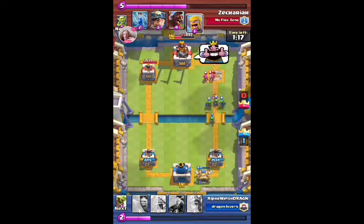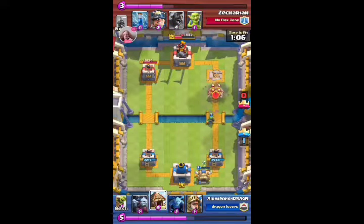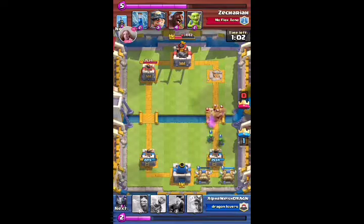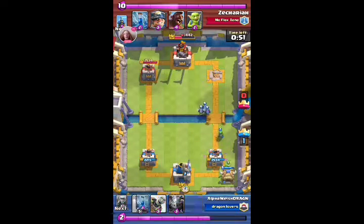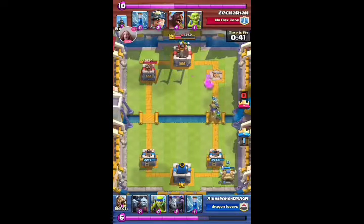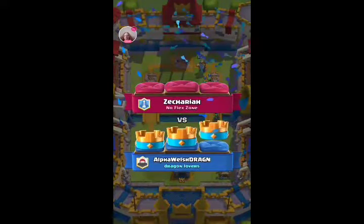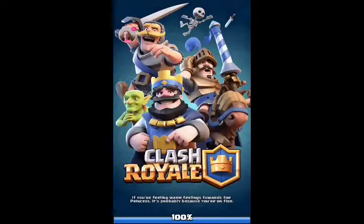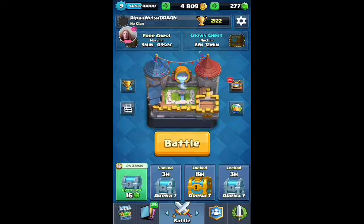The prince got his big impact hit on the crown tower. Those barbarians aren't going to get many hits — I don't think they got any. Goblin barrel, and we have a prince coming in hot which he doesn't counter. At this point I think he realized he can't really do anything. No hate though.